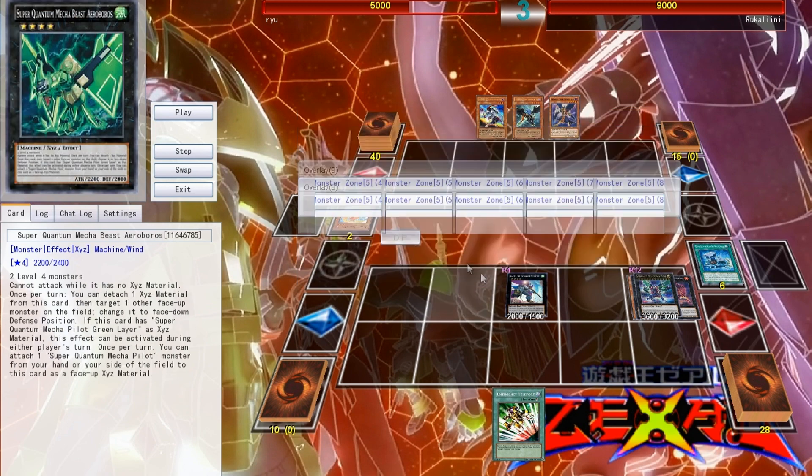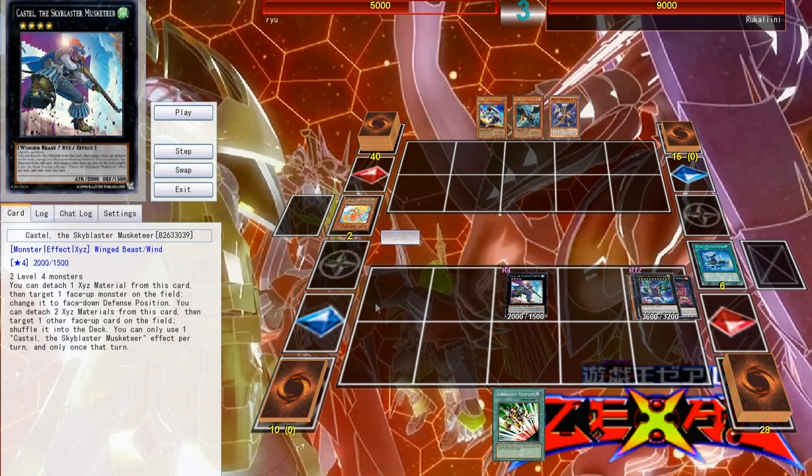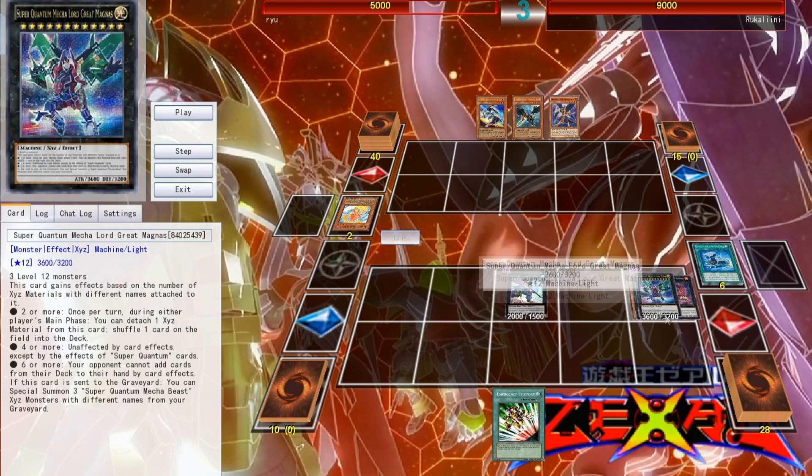I could have put 9 or maybe 10 materials on this thing. This is just a breakdown to show you how it works. With 2 or more materials, each effect stacks. Once per turn, during either player's main phase, you can detach 1 Exceed material and add 1 card from the deck to the field. With 4 or more materials, it's unaffected by card effects except by Super Quantum. So pretty much your only out is going to be a Kaiju Summon.